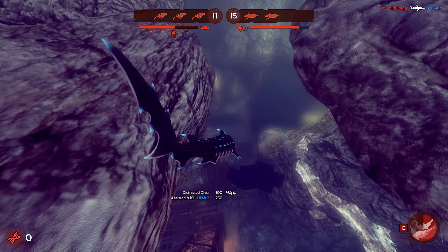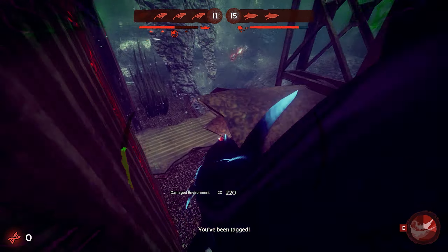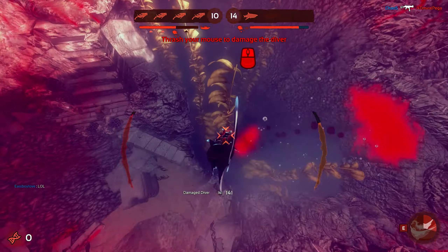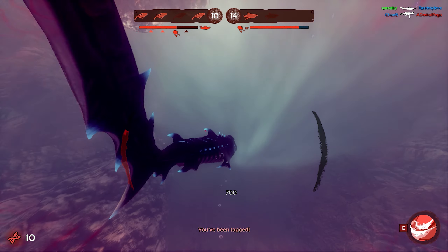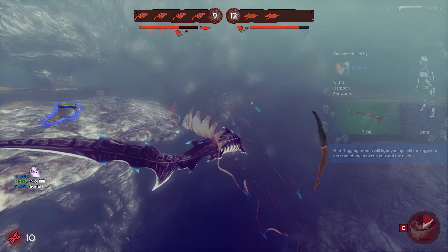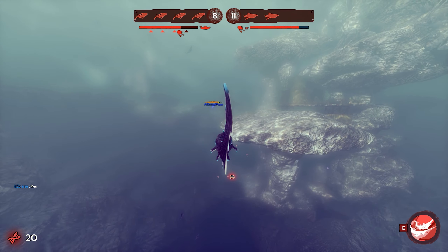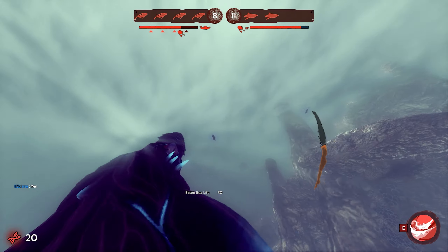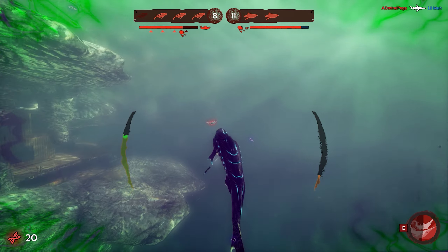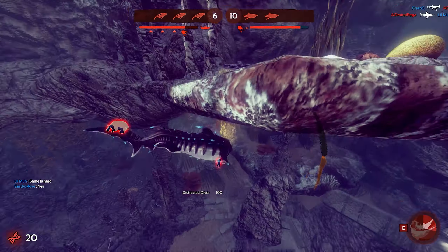I'm refusing to upgrade my ability again — I just need Powerful Tail, I can't play without it. Are they chasing me? If I had Blindside now I would have killed them. But Goblin is my weakest shark, so obviously I can't play as Goblin that well. Almost had them at one HP. Let's go with Blindside — whatever.